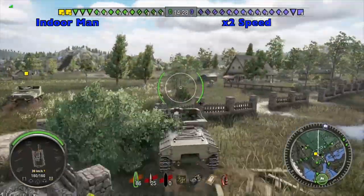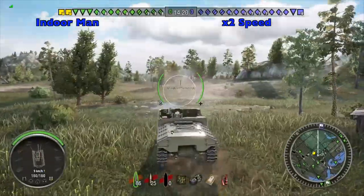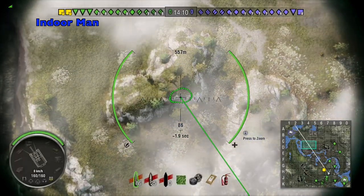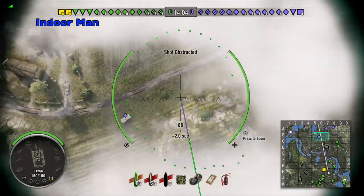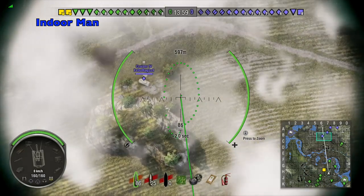For this game my tank is equipped with a gun rammer, enhanced gun laying drive, and a camouflage net. I am using an American crew which has seven crew skills and perks. I am platooned up with Mixy 360 who is also in a US Sexton 1. Both my platoon mate and I have positioned ourselves quite far forward, which helps make up for the slow shell travel time and limited range of a low tier arty.